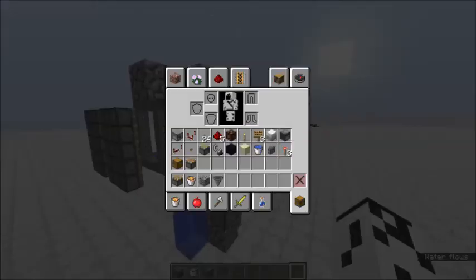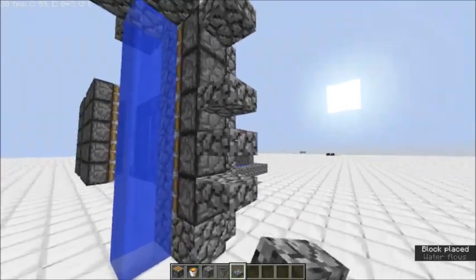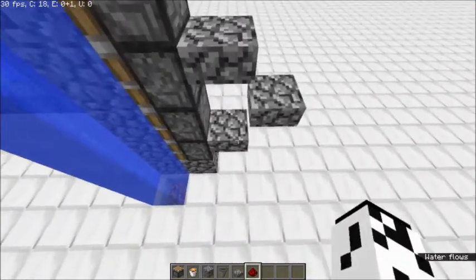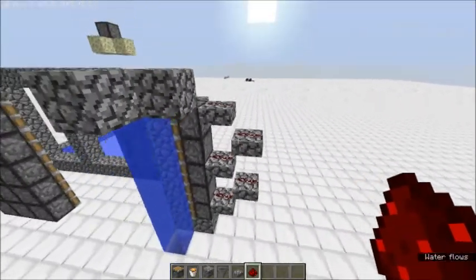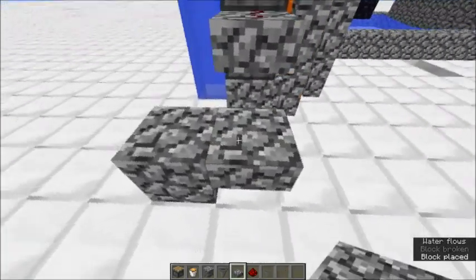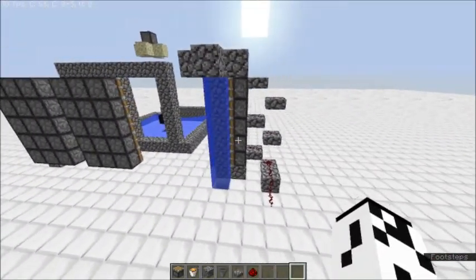Now we've got this piston layout here. I think your best option is just to get slabs and then put them every other block so you could do this. Make sure your slab tower is facing out that way, because if you had it side by side it wouldn't do much of anything. That's all the slab towering you need. And the nice thing is you can then just put a block like so.